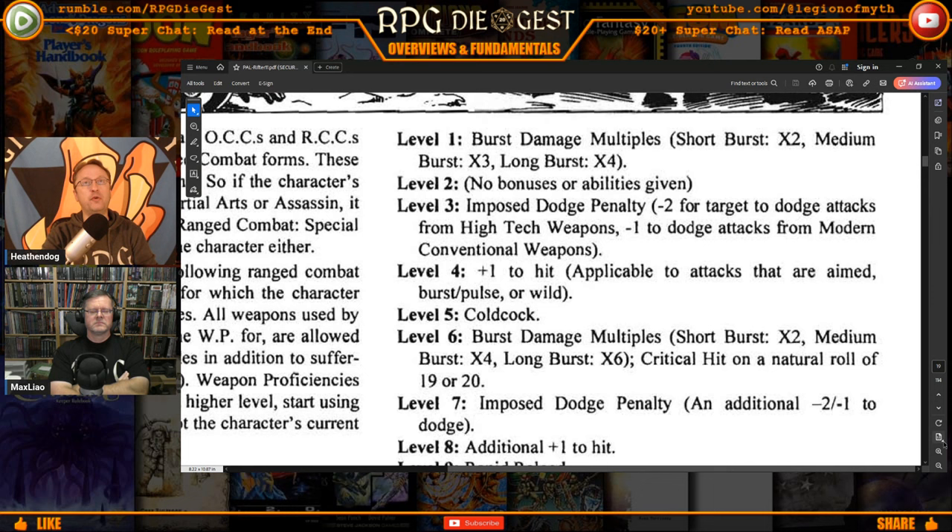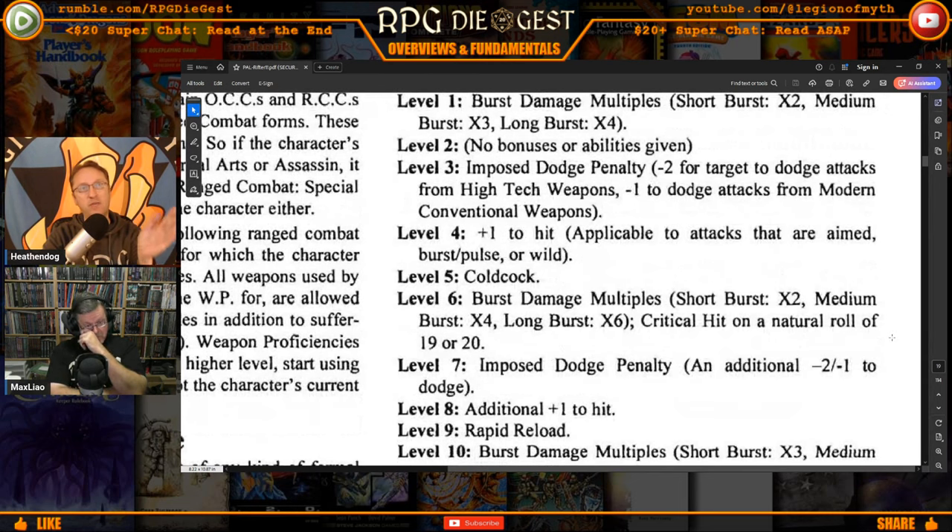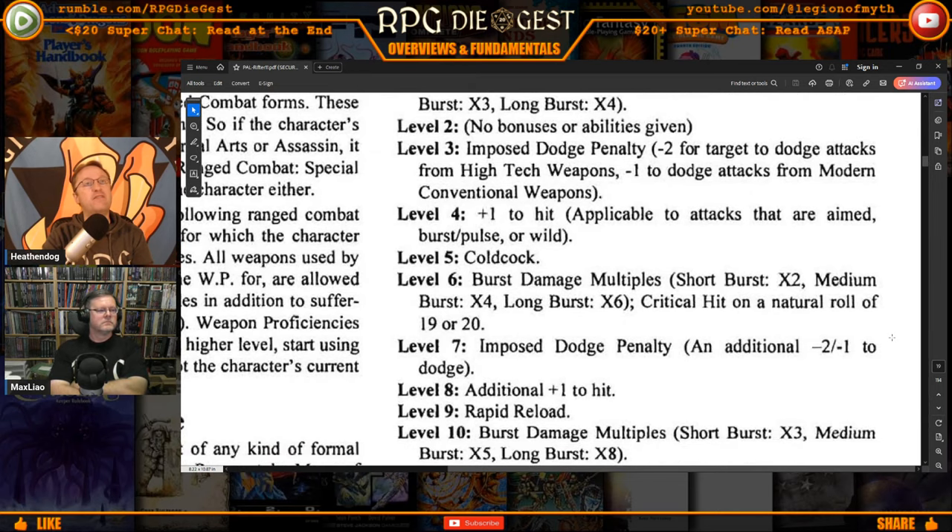It increases much like the hand-to-hand version would. At level one, when you do a burst fire you get damage multiples: short bursts times two, medium burst times three, long bursts times four — this replaces the weapon proficiency bonuses you would get. Level two: nothing. Level three: an imposed dodge penalty. I'm a bit against this — I don't like the fact that being good takes away from your opponent's ability — but I understand the author was looking for you being adept enough at shooting a moving target to anticipate how they'll dodge, making them less effective. Level four: plus one to hit across the board.